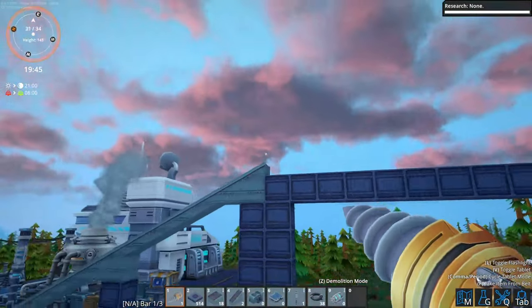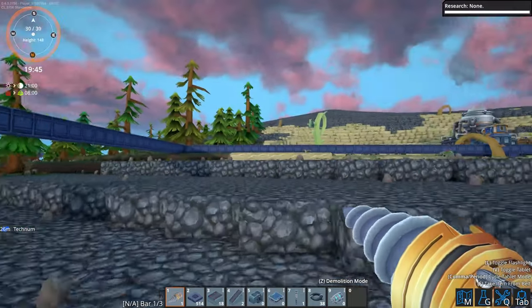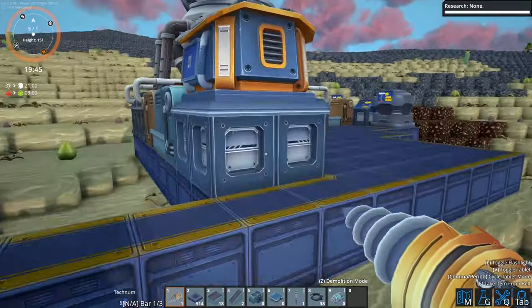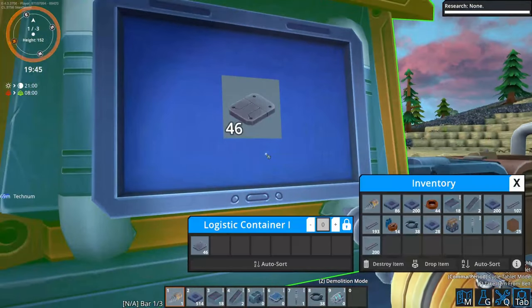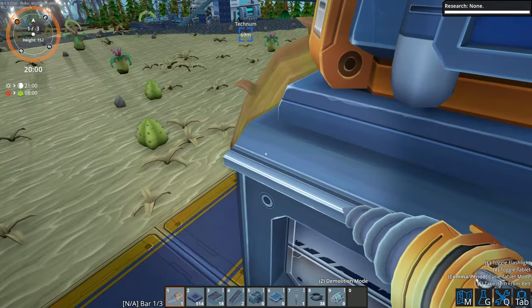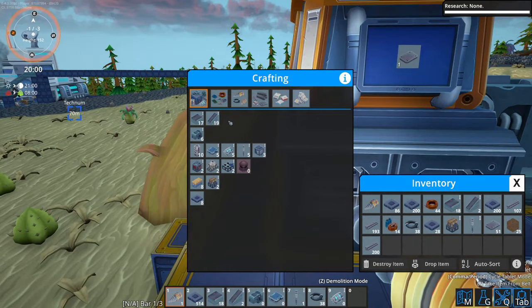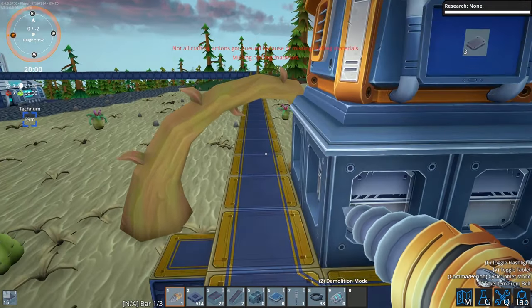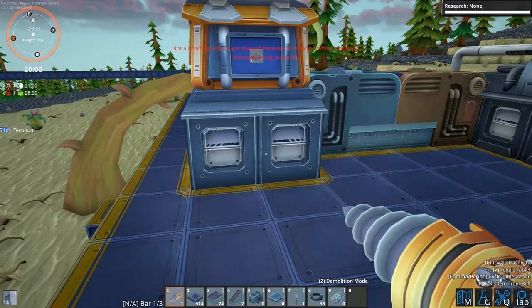Now I need to grab the conveyor belts and take them all the way along here. But before we do that I need - guess what? More plates. I did use a lot to make the actual foundations, so I need quite a few. And then I'm going to get them to come out of this storage bin.